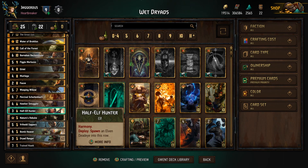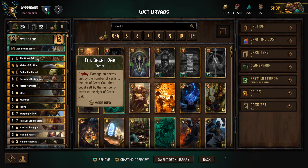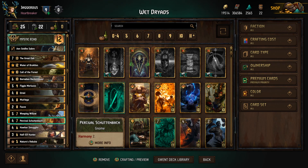Our Trent options are the Weeping Willow, which we saw earlier, but also the Great Oak. He's a Trent and damages an enemy unit by the number of cards to the left of the Oak, then boosts himself by the number of cards to the right. So you want to stack your rows and then use this as a finisher. We also have Percival — our other harmony unit — and he's actually harmony two, which means he'll boost by two for each trigger. He is a Gnome, that's his tag, so again pretty powerful.